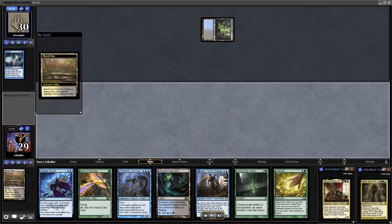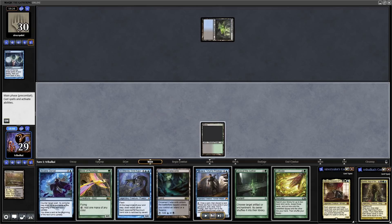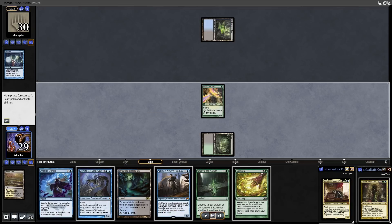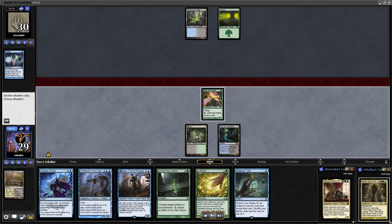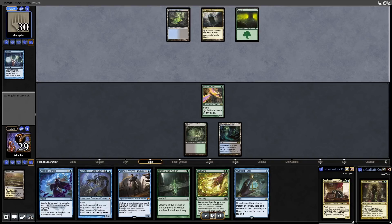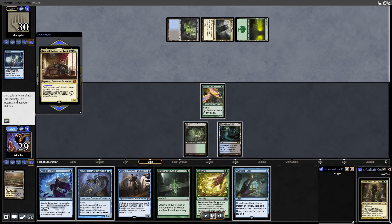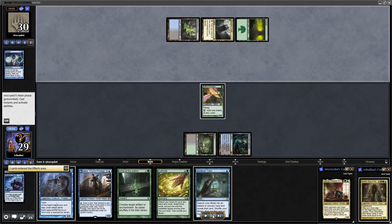I didn't record this game because Damia Sage of Stone doesn't tend to be very popular. We go in for a Birds of Paradise on turn one and then Leovold just gets down a second land — I imagine they're holding up counter magic. So we do exactly the same, holding up the Arcane Denial because I think they're going to go in for Leovold. And I was right, so we get Arcane Denial onto Leovold. Our opponent will draw a couple of cards and we will draw one at the beginning of our next upkeep.